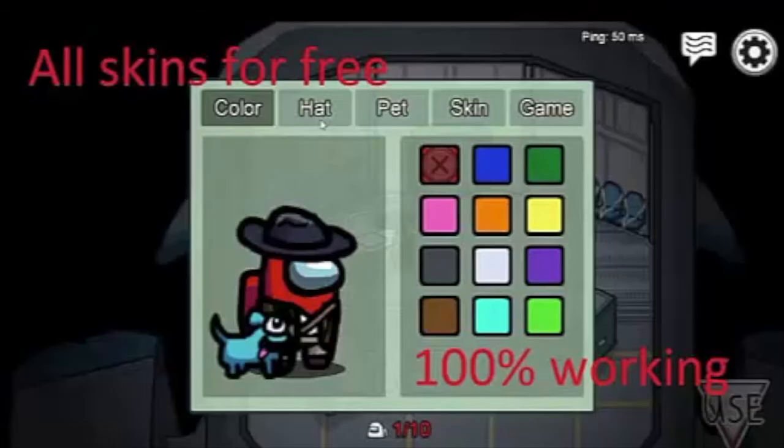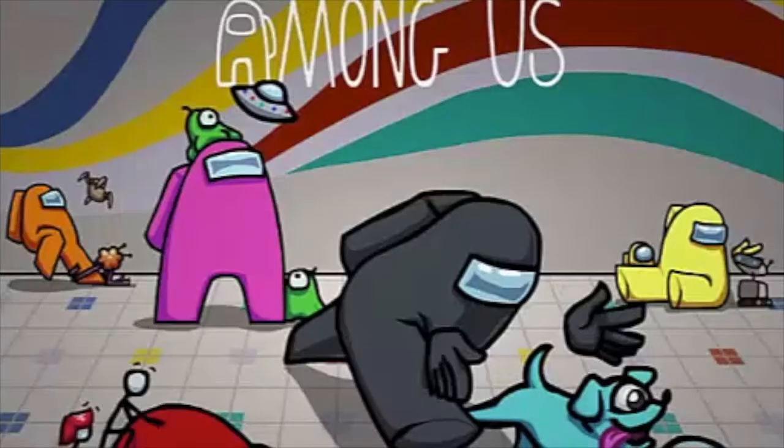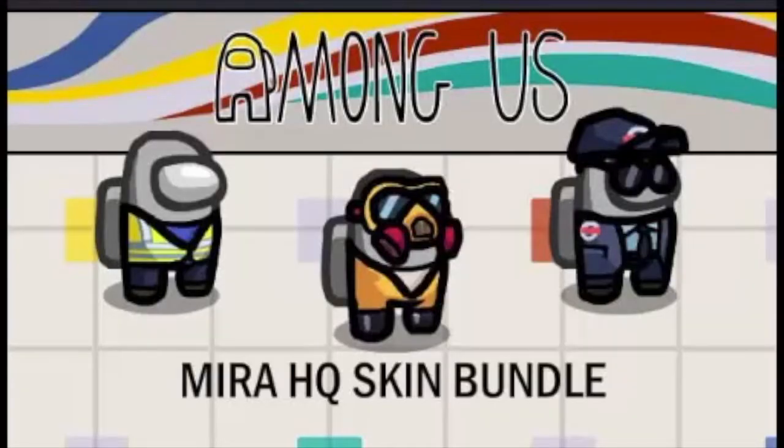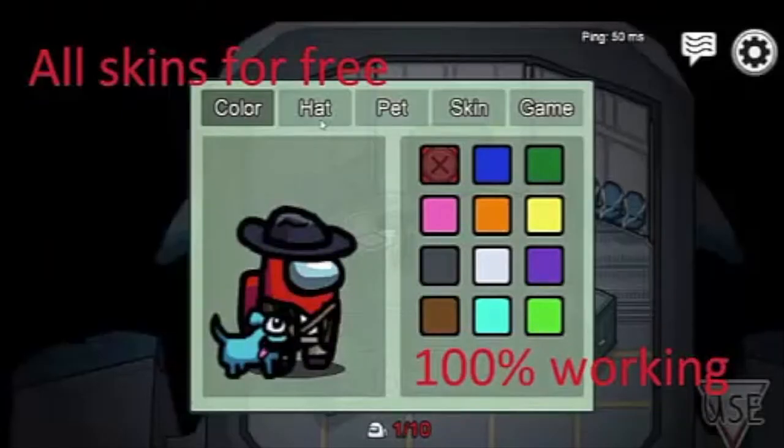The cheat engine allows players to get different in-game skins for free in real time. First, install the MOD APK of Among Us. Second, get the free skin codes or cheats. Third, apply the cheat code online. Fourth, get the skins for the game at no cost.